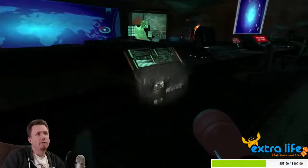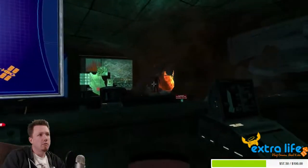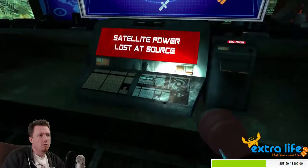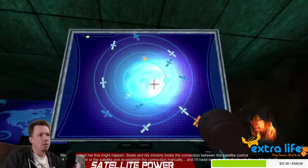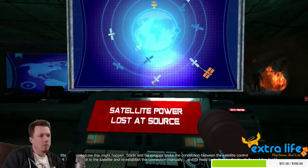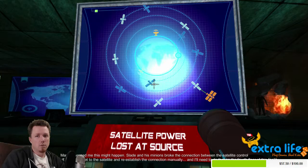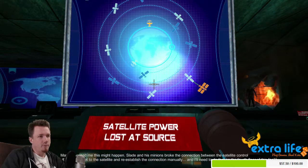That wouldn't be good. What the shit? Mantis warned me this might happen. Slade and his minions broke the connection between the satellite control and the satellite itself. I need to get to the satellite and re-establish the connection manually. I'll need to do that on the fourth floor.